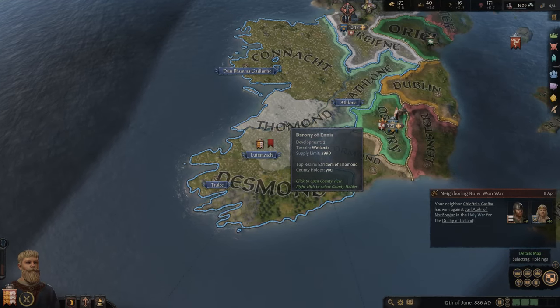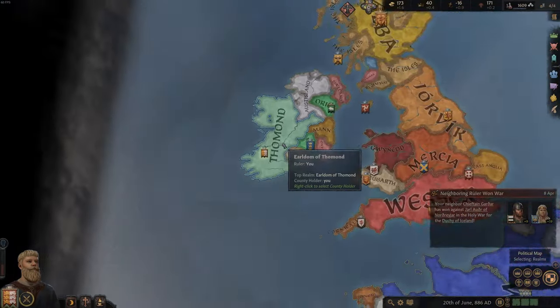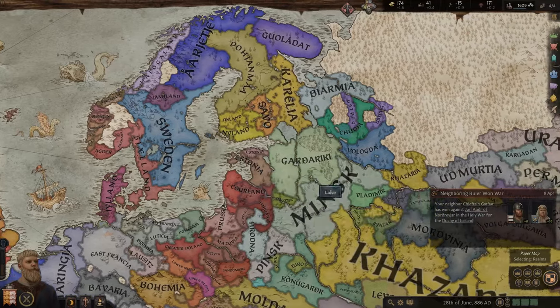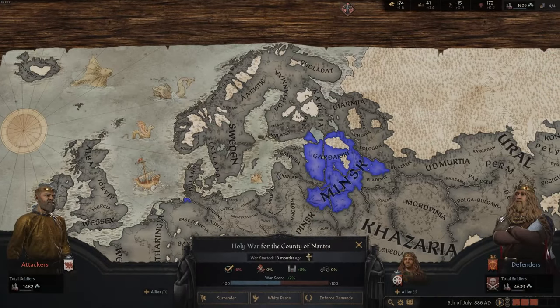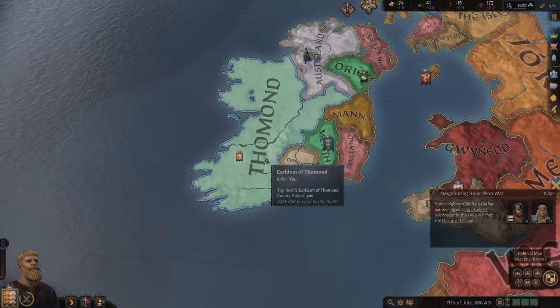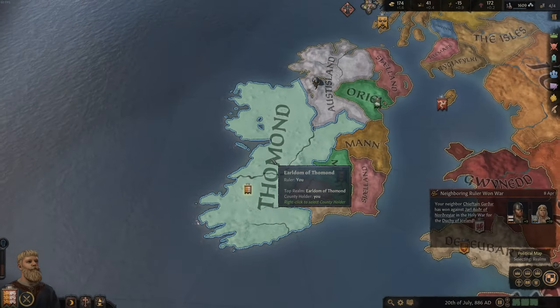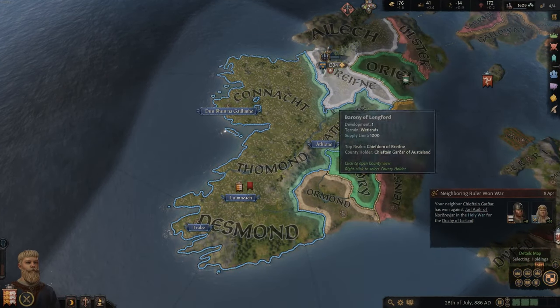Hello everybody and welcome back to the Celtic Throne. We have a few counties here. A little Viking King just declared war on us but he collapsed again - no idea why. It seems he's defending against Duke Ansel right now and it does not look good for him. The Duke is at plus two war score, so that's probably why he abandoned the conquest of Conor for now. We are a bit lucky, but I think he's going for us again in the future, so we need to be careful.